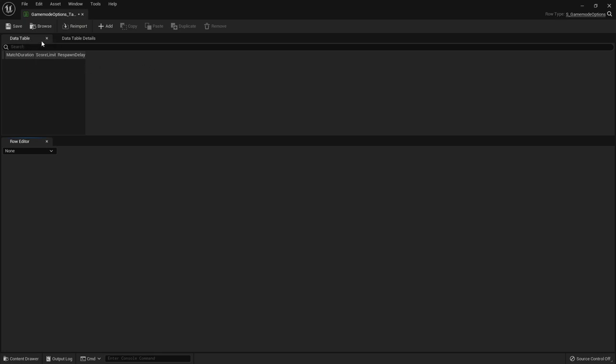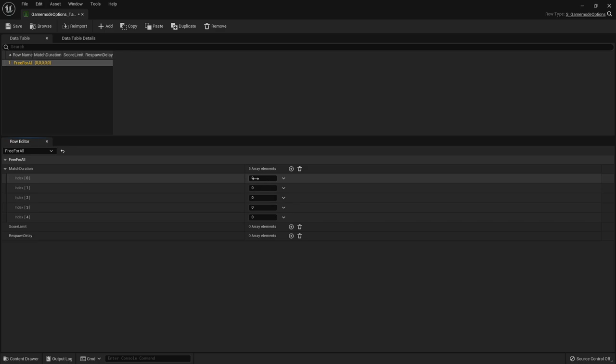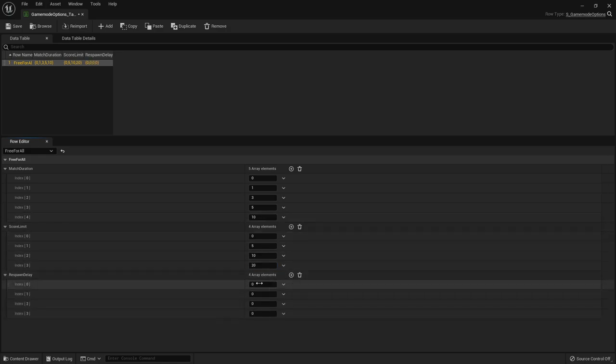This is our Game Mode Options data table. We'll add one row named the same as our game mode — Free For All. For match duration I'll add five elements: 0 (no time limit), 1, 3, 5, and 10 minutes. For score limit, four elements: 0 (no limit), 5, 10, and 20. For respawn delay, four elements: 0 (no delay), 3, 5, and 10 seconds. These are all the available options.